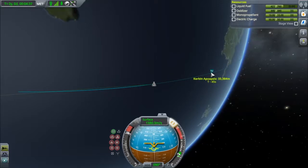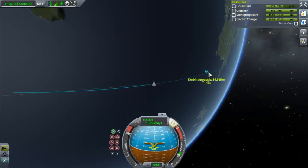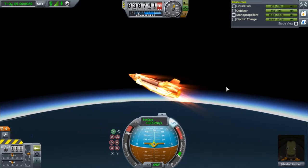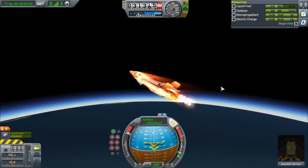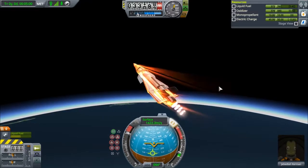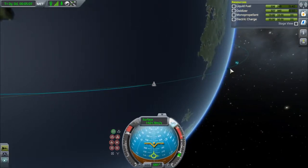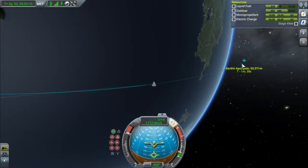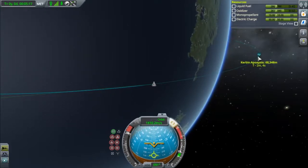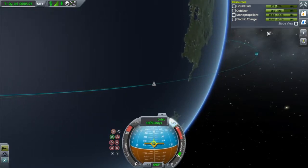Other ships usually get a lot higher — somewhere in the 40,000 range is what most SSTOs I look at get to. Our engine is going out, so we're going to switch back to this view, hit 1, and nose straight up. We're going to try and aim for the 45 degree marker so we're not fighting drag but still going up. We'll maintain that while we open the map view, watching that apoapsis — we don't want to go too high. 65... 70, stop.